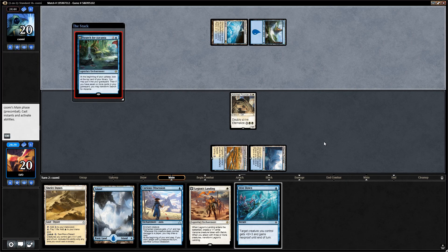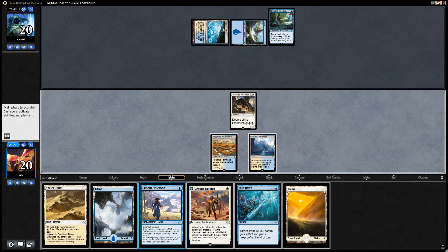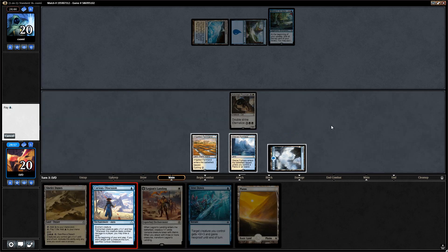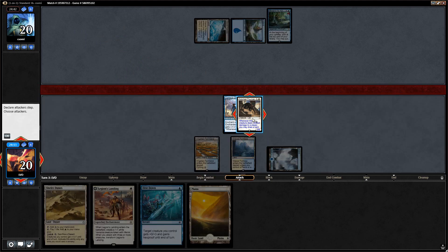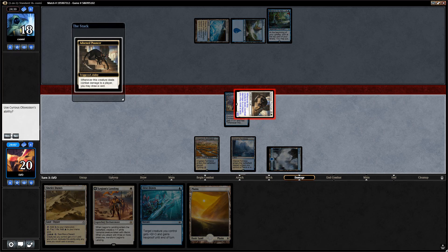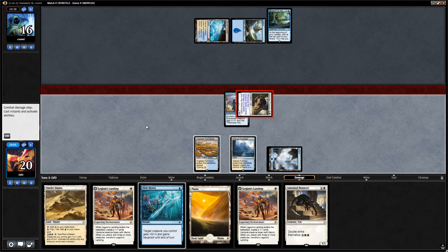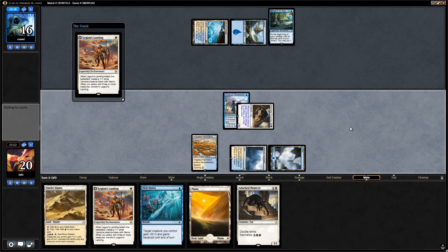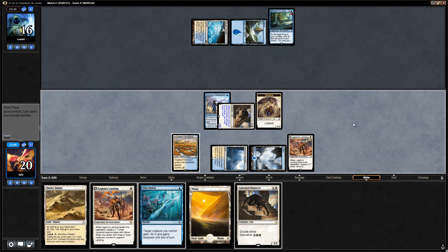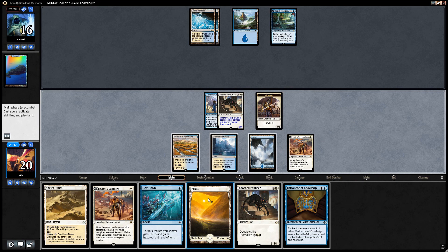Opponent is on blue-white as well but on the more controlling version. This obsession should be pretty decent. Let's attack first to see what we draw, and then play Legion's Landing if we don't find anything better. We get to draw a card, and draw again thanks to double strike — a pretty neat synergy. I think we'll play Legion's Landing rather than a second pouncer since our opponent could have something like Baffling End to get rid of the pouncer, so I want to keep up Dive Down.